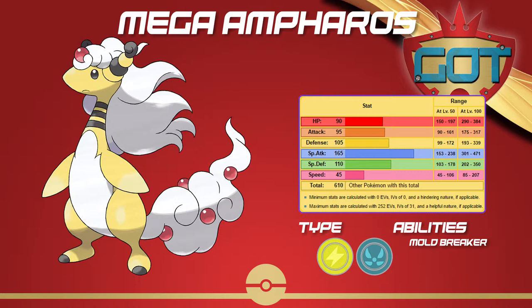The value of Mega Ampharos becomes clearer when you look at the support and setup options. Volt Switch is super obvious — it can turn it into a slow pivot and let you bring in your squishier mons easily. It gets nice status moves like Thunder Wave and Confuse Ray, and there's also a bunch of supportive options like Light Screen, Reflect, Heal Bell, Eerie Impulse, and Cotton Spore, which lower the opponent's Special Attack and Speed.